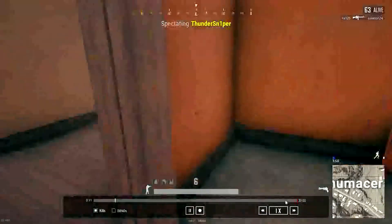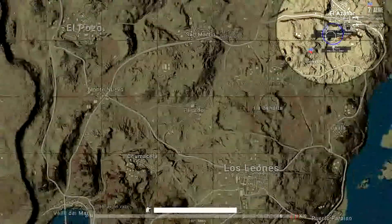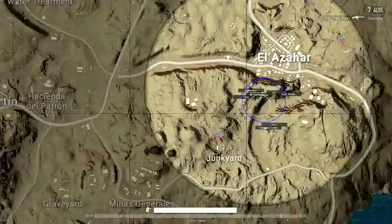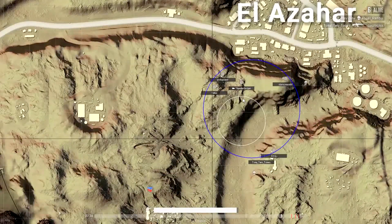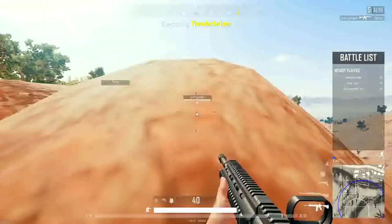Using the kill marker on the timeline I can view when my kills occurred and review them for analysis. By clicking on the timeline we can scrub through the recording a lot faster. On the map we can see two airdrop locations, the remaining players, and plenty of other information. On the battle list we can see nearby players and other engagements as well.